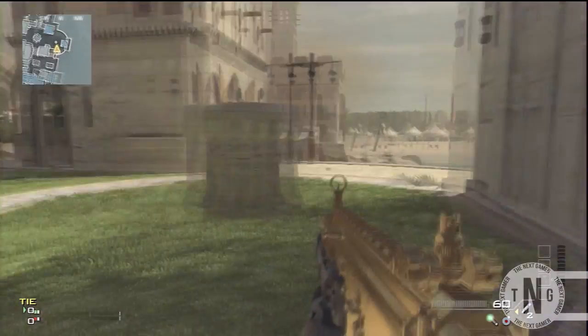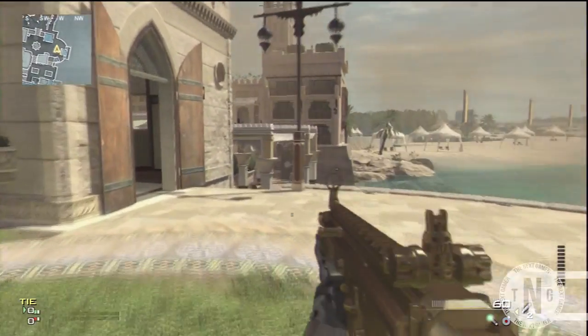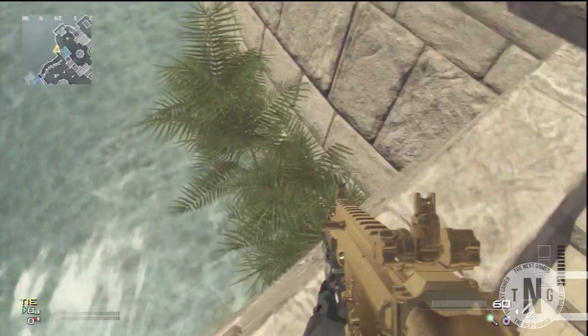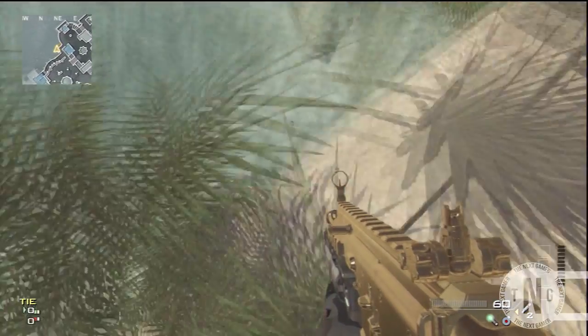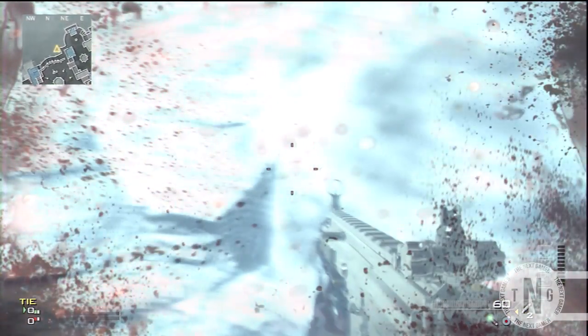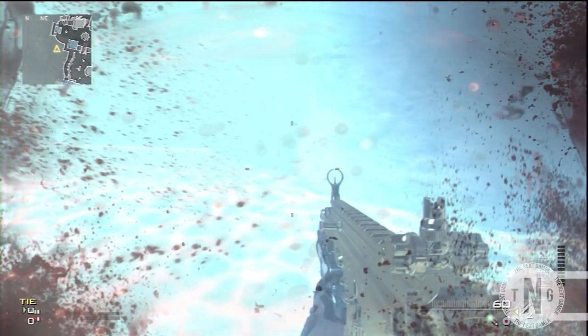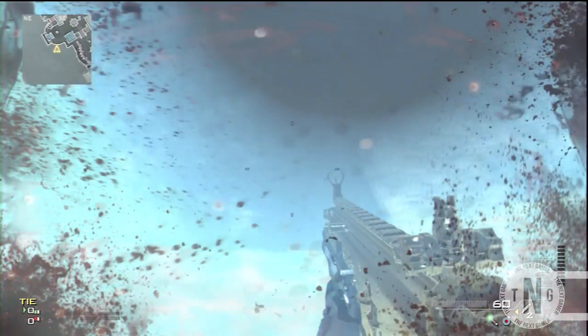All you want to do is you want to either do the God Mode glitch where you use the Predator Missile, or you want to have the God Mode mod in your vault. And all you want to do is come to where I am on this map, and you want to walk off the ledge backwards, and once you've done that you should land in the water.